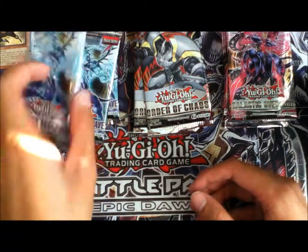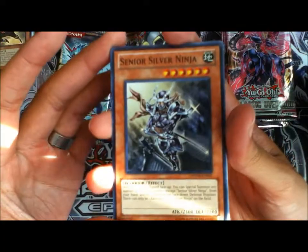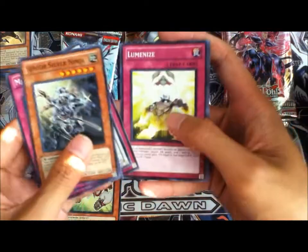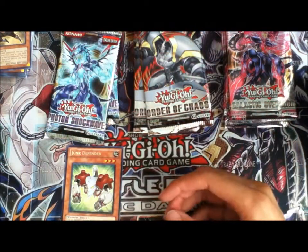Let's just go over the packs. First we got Senior Silver Ninja, Mirror Mail, Plasma Ball, Laval Dual Slasher, Junk Defender, Damage Diet, Luminize, Goblin Pothole Squad, and Walk Cobra.